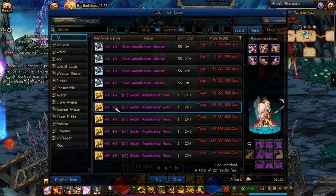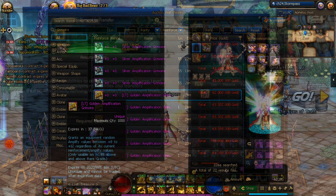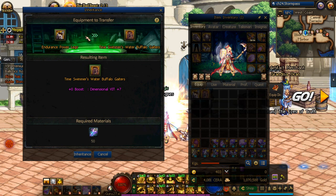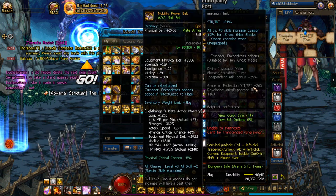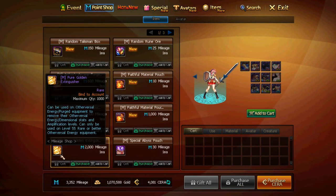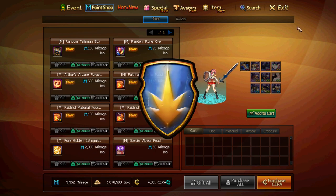Grimoire items come in different rarities, but effectively just apply the pink stat of your choosing directly onto a gear at a randomized amplification level. There is one final method you can use to get cursed gears, and it involves transferring the curse from another gear by use of the engraving and inheriting system, but we'll cover those later in the video. If you've made a grave mistake such as amplifying a weapon on a percentage damage character, you can correct this error by use of the Pure Golden Extinguisher, sold for a hefty 2,000 mileage in the mileage shop. This item will return the cursed gear into a normal one, fit for reinforcement again.